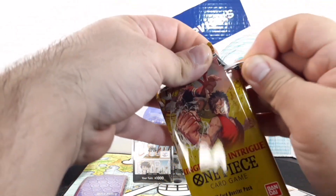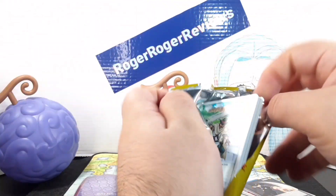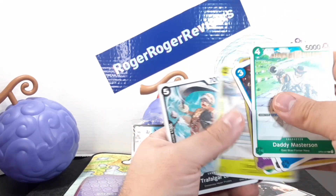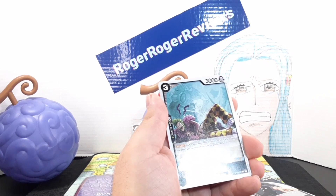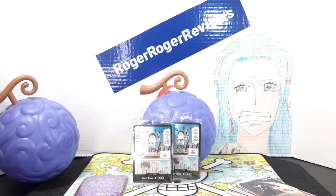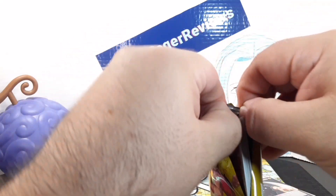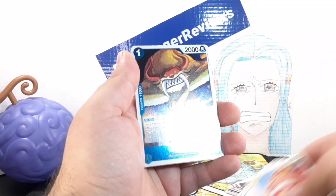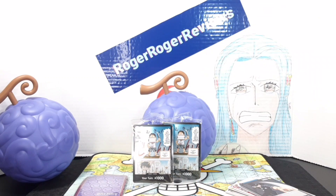Now we're starting off with the second Gum-Gum Fruit. I'm hoping we can pull a parallel — that would make my day. We'll go ahead and speed through these cards again. We have Bartolomeo as our first rare and another Doflamingo. This one is pretty good because you are guaranteed a super rare — so that's good to know. We got Who's Who and a rare event.